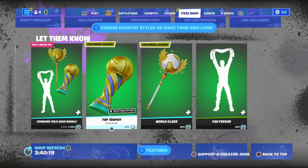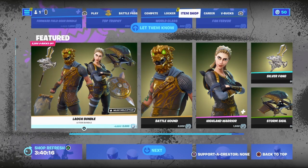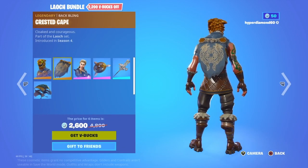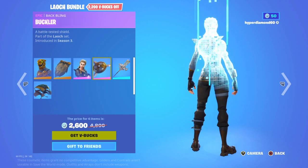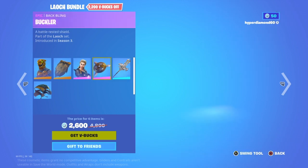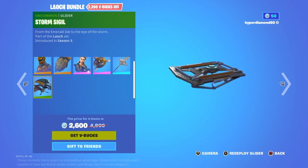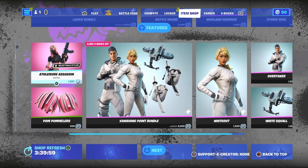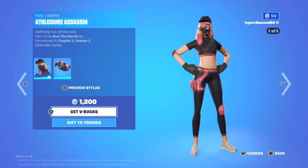Here are the separate cosmetics you can get. I haven't seen this in a while, but we've got this bundle with the Bow Hound, the Crested Cape which is its own back bling, the Highland Maize, and this back bling, the pickaxe of the bundle, and the Storm Sigil. It's a pretty cool bundle, pretty OG too.